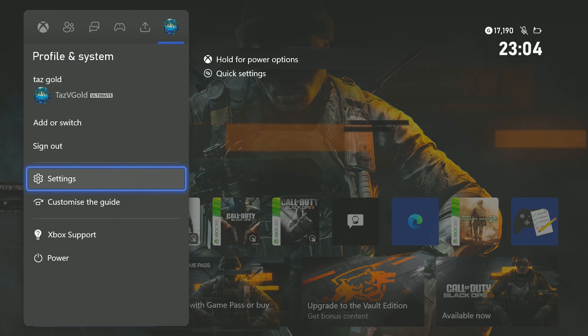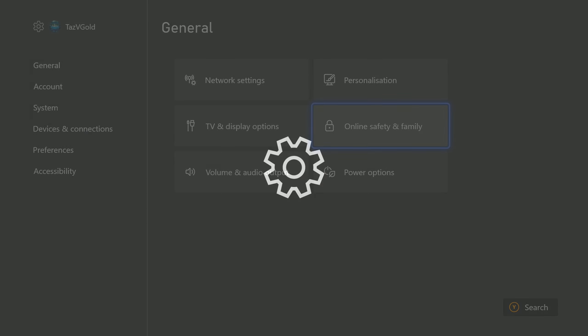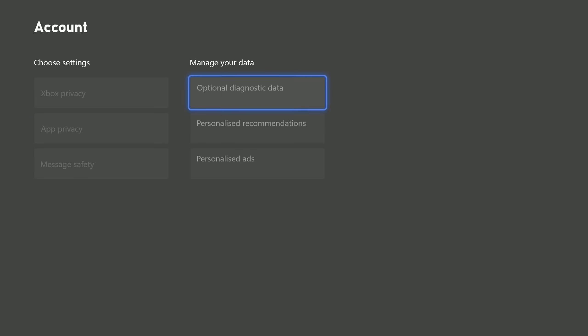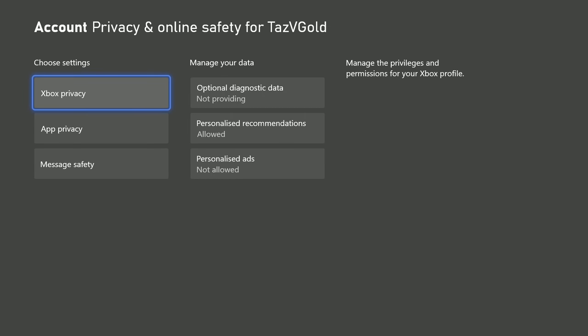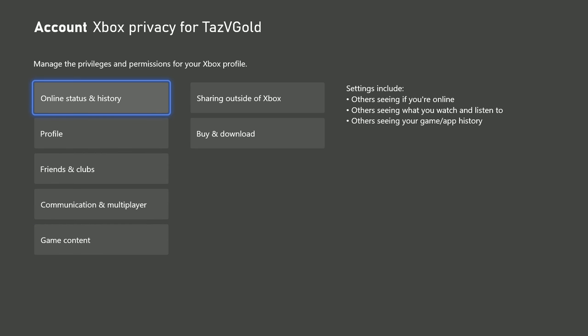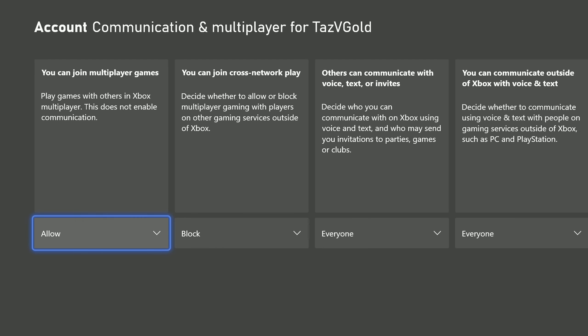I'm going to share with you how to do it today. What you need to do is go to your Xbox settings, go to Online Safety and Family, go to Privacy and Online Safety, then Xbox Privacy. When you get onto this, go to View Details and Customize, go down to Communication and Multiplayer, and it's this option right here — it says you can join cross-network play, decide whether to allow or block multiplayer games with players on other gaming services outside of Xbox.